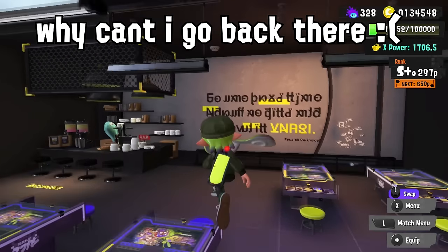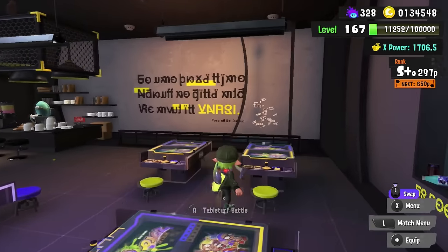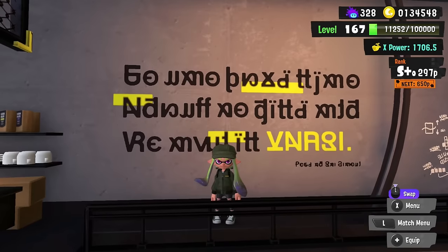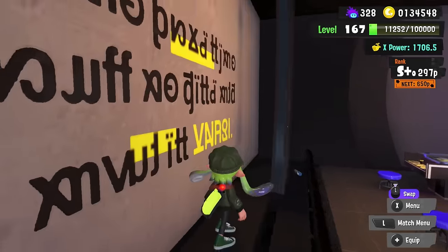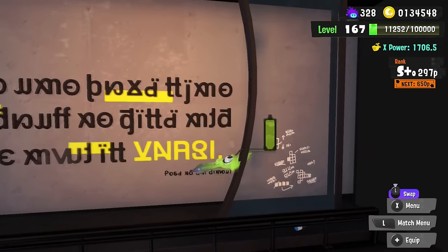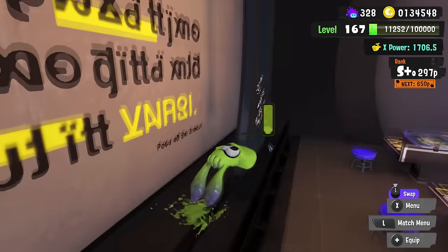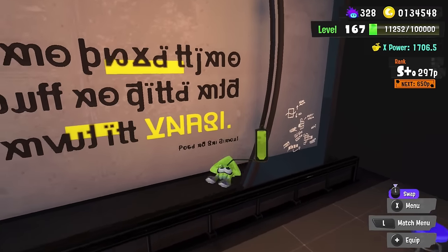When you're hanging out in the Tableturf café — the one we still can't actually order drinks from — you might look at the back wall and assume it's just chilling there. Have you ever tried walking up close to it and taking a jump? Did you know you can get back there? The sad fact is that even though it looks like you'd be able to fit back there, the game won't let you go behind the glass. Look how close you are! That would be perfect for a quick run back during a match, but nope.